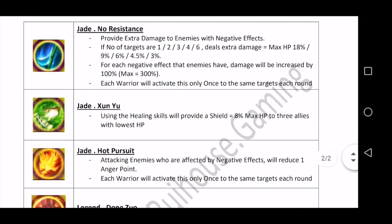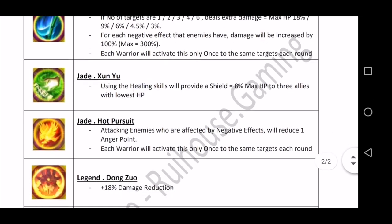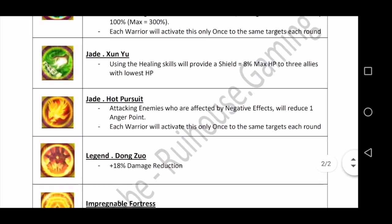Next is 'Divine Shun Yu' — another Shun Yu insignia used by all healers. Using this, your healing skill will provide a shield to your three allies with the lowest HP, and the shield is equal to 8% of your maximum HP.